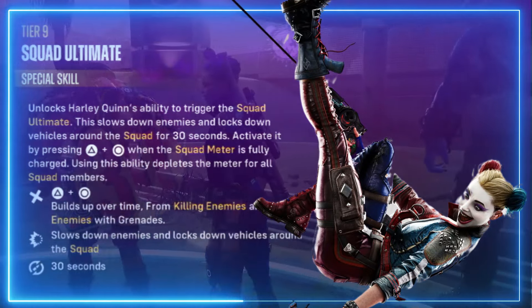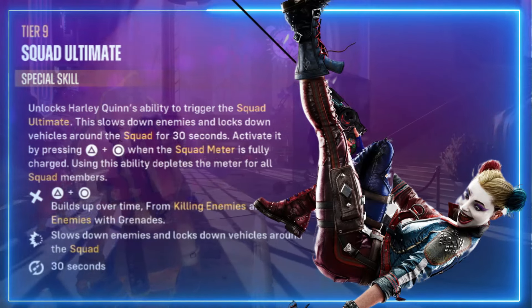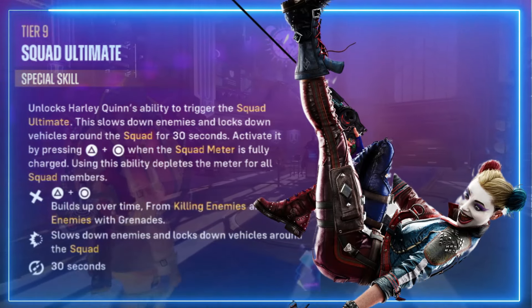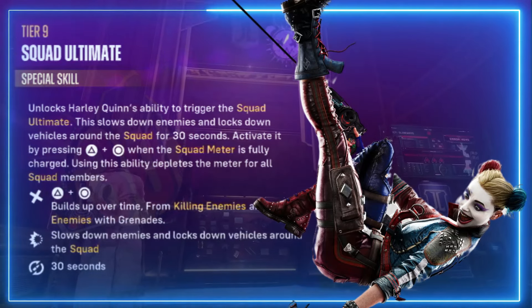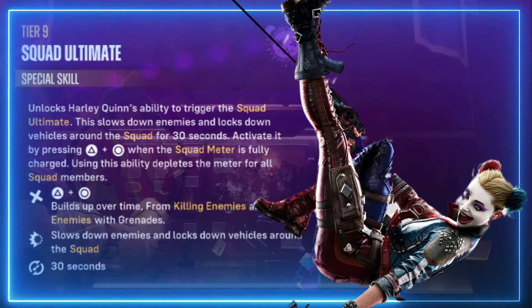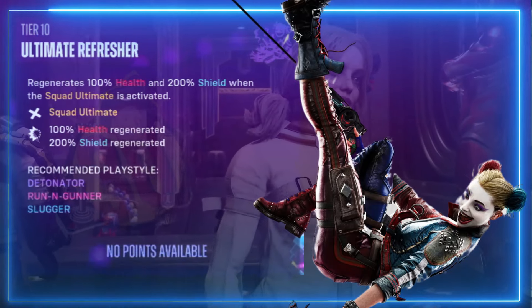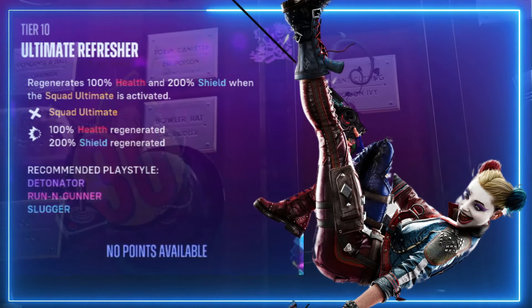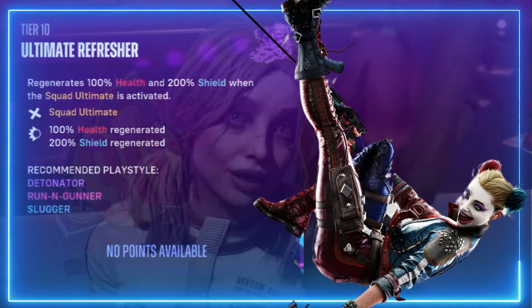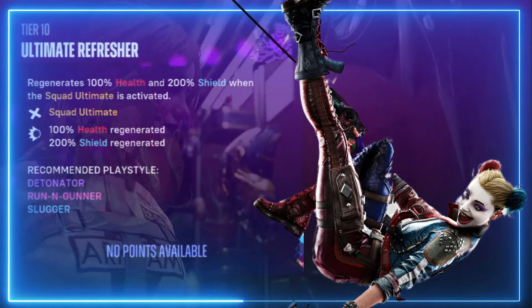Squad Ultimate — a special skill that unlocks Harley Quinn's ability to trigger a squad ultimate; it slows down enemies and locks down vehicles around the squad for 30 seconds. You activate it by pressing the buttons when the squad meter is fully charged, depleting the meter for squad members. Tier ten: Ultimate Refresher — regenerates 100 percent of your health and 200 percent shields when the squad ultimate is activated.